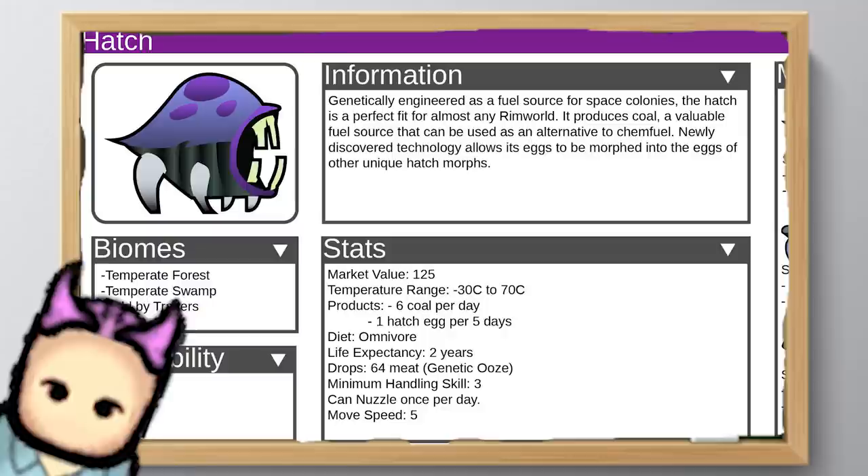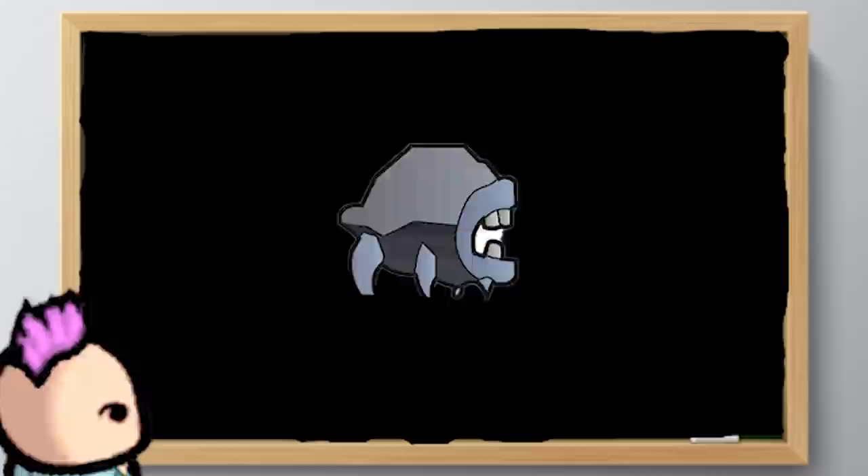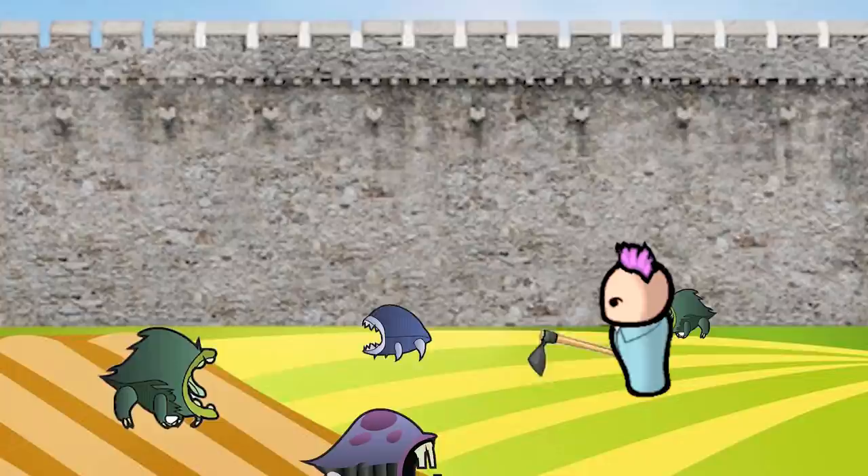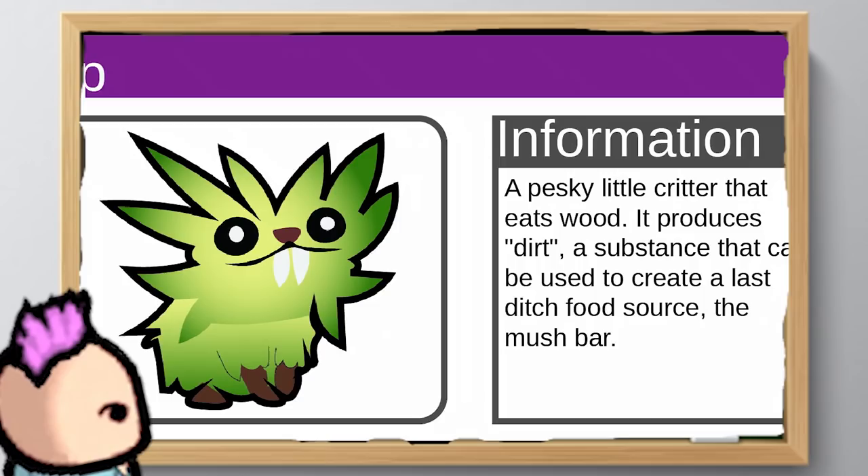The Hatch is a strange, faceless creature with a huge mouth, genetically engineered to consume pretty much anything and produce coal — a valuable alternative to chem fuel. Notably, the Hatch does well in most temperate climates and is easy to train, so you shouldn't have too much trouble breeding or raising them. The Hatch morphs are the Sage, Stone, and Smooth Hatches, which all live in the same biome but consume and produce different materials. For doubled coal output, the dendrovorous Sage Hatch is your best bet, while the Stone Hatch morphs into the Smooth Hatch, which can produce steel instead.